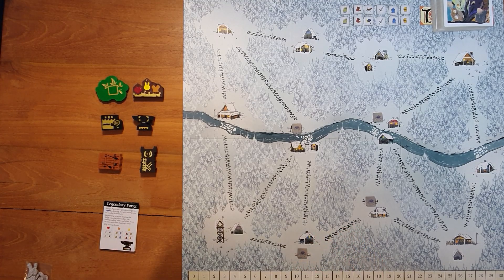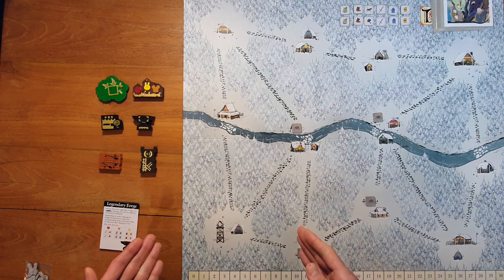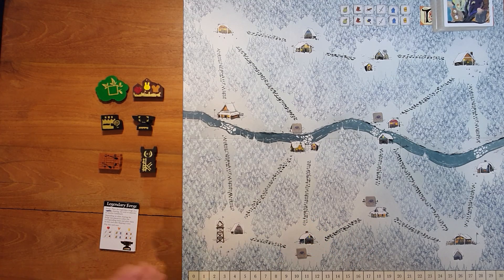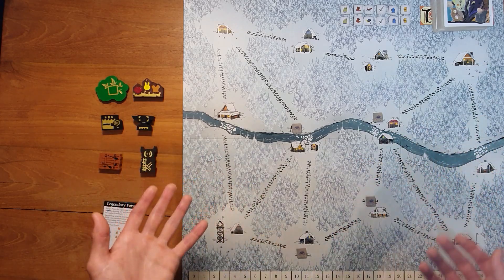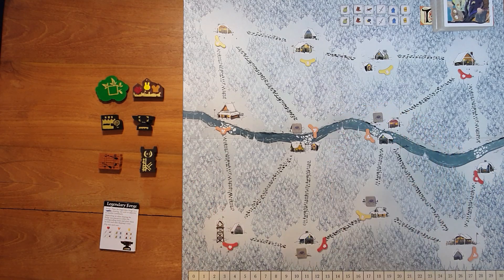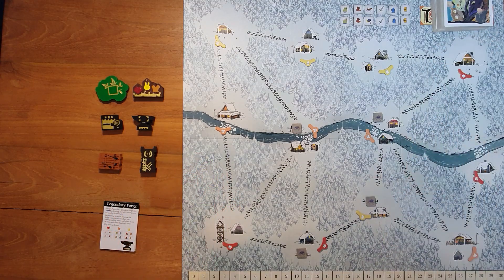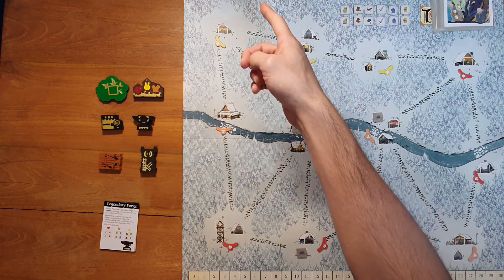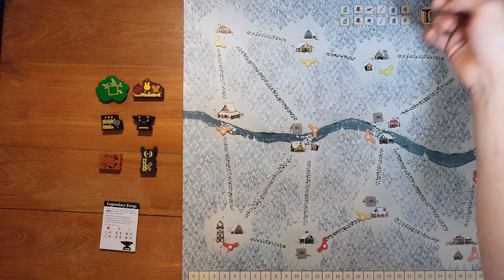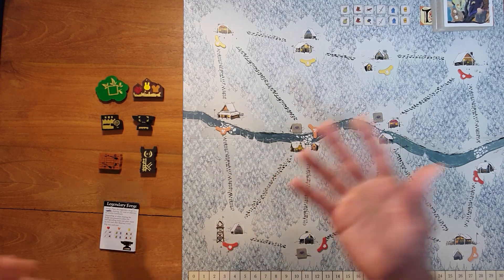In my advanced setup video — link will be up here in the corner — there was a phase where we talk about setting up the landmarks. The first thing you do is, as a group, or maybe give it to the first seat player, choose the map. We choose the winter map, and then you set up the map as necessary with the clearing markers. Then you choose the deck. Then we seat the players: Albert is player one, Betty player two, Kathleen player three, and David player four.